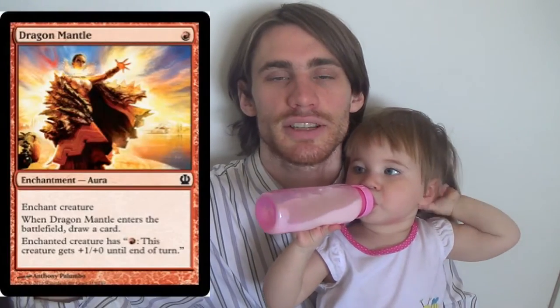Next, we have Dragon Mantle as a four-of — fire-breathing and draw a card when it enters, so we'll absolutely take it. I only have three Hammerhands; otherwise I would play the full four. It's just a 1-drop: +1/+1 and haste, and a target creature can't block this turn. So it just does all of that for 1 mana.